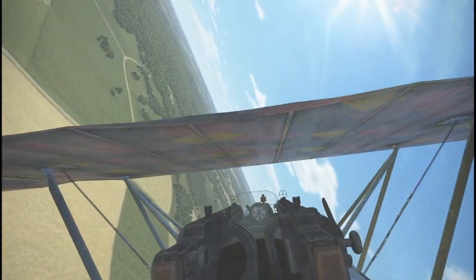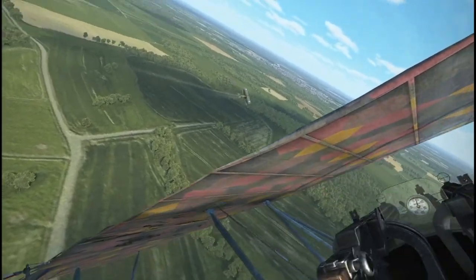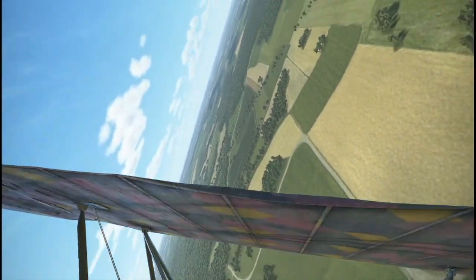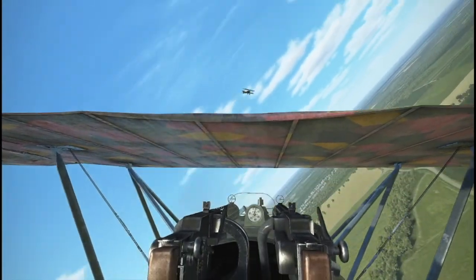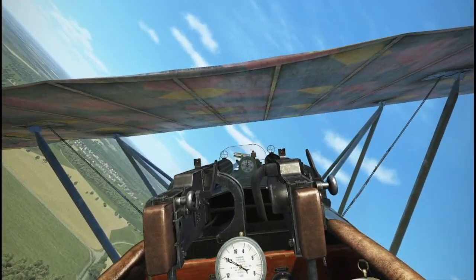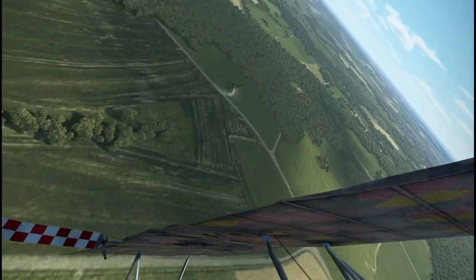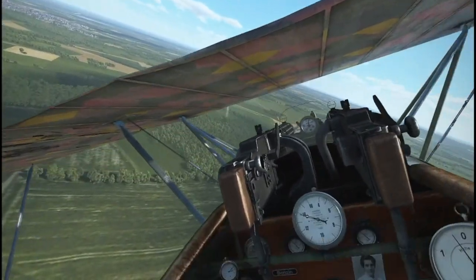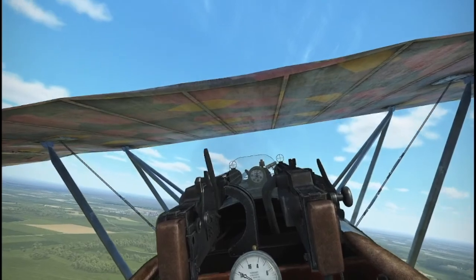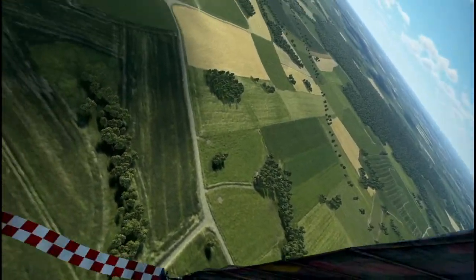I'm landing a few shots here and there — notice how he's kind of shaking a little bit; he's probably damaged something. He's trying to go vertical, which is probably not a very good idea because he's low on energy. I'm almost contemplating letting him go, but if I do he'll turn around and come back at me. I just have to finish this.